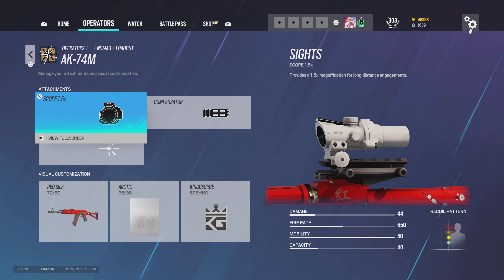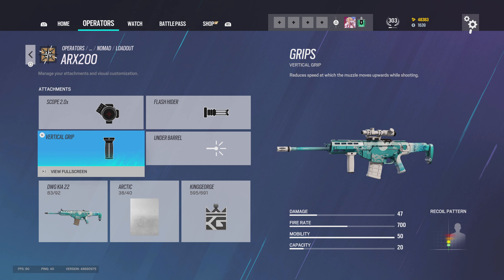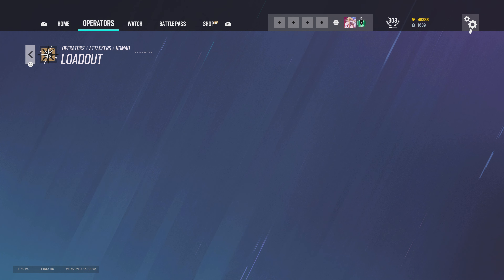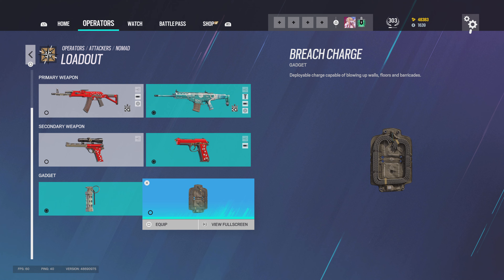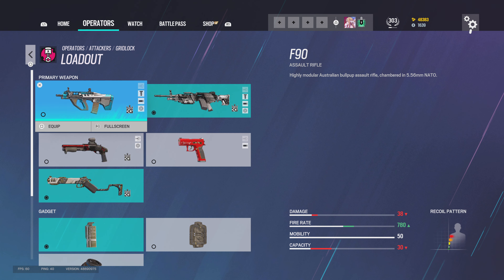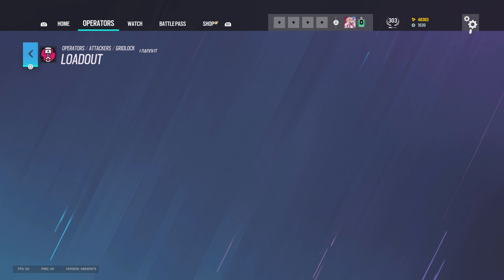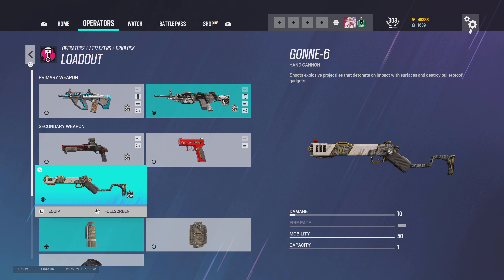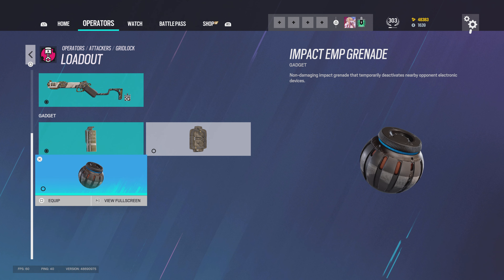For the AK-74M I use 1.5, compensator. For the ARX I use 2.0, flash hider, vertical grip, and red dot C for Iana. I prefer to use the PRB9 and stun grenades. For Gridlock I use 2.0, muzzle brake, vertical grip for the F90, and 2.0, muzzle brake, vertical grip for the M249 SAW. I use the Gonne-6, the super shorty, and smoke grenades for plants.